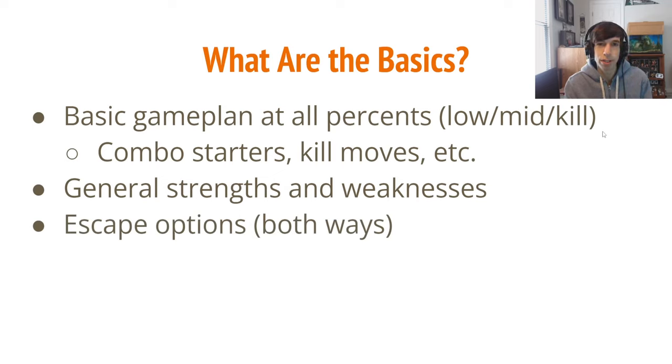Also know the general escape options — both ways. What moves do you have that can get you out of their combos, and what moves do they have that get out of yours? A lot of characters have frame-one options you need to be aware of. Also know the gimmicks — characters like Steve have weird mechanics that if you don't understand, they'll just abuse and beat you badly. If you don't know how comeback mechanics work for various characters, you're at a disadvantage. Learn all the gimmicks.